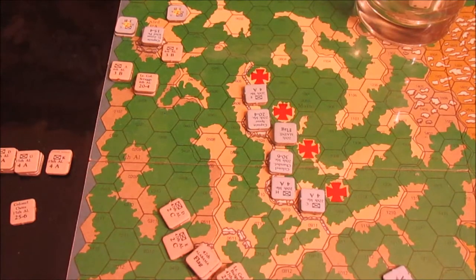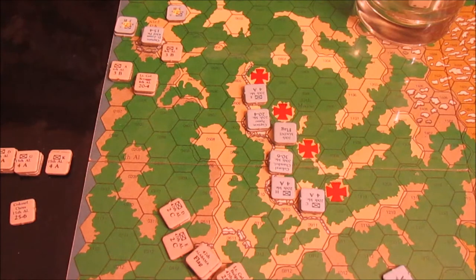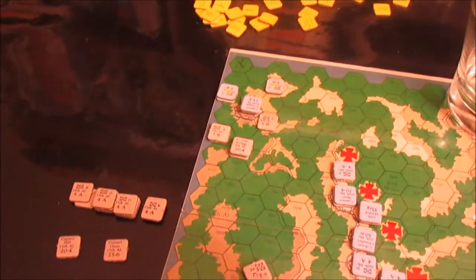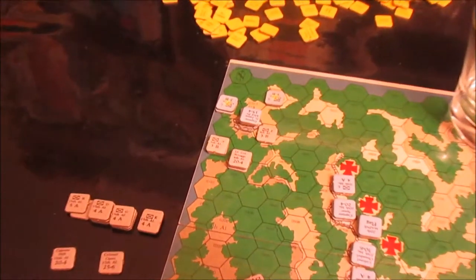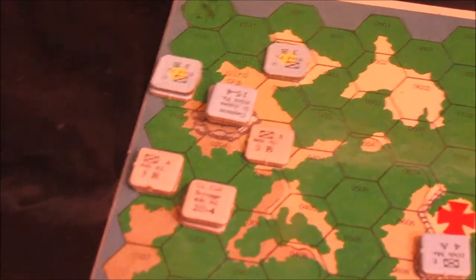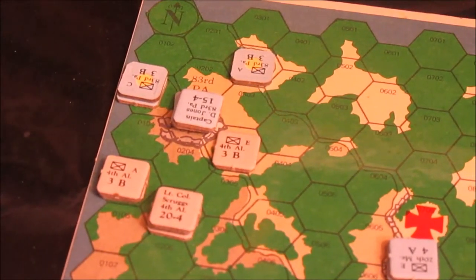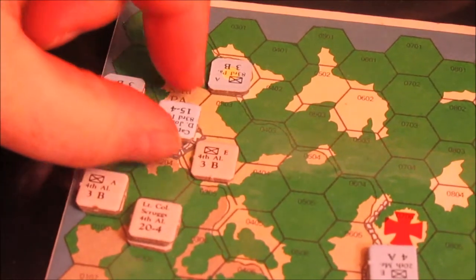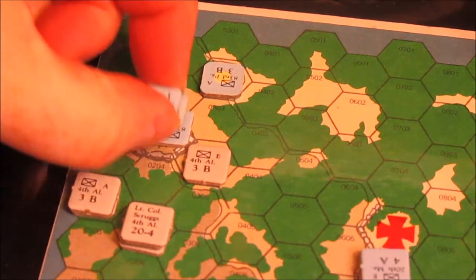Welcome back, stepping into turn five of our playthrough of Little Round Top from Avalon Hill. We're going to jump right into the action starting with the Union phase. The 20th Maine is not doing anything, so our big focus is going to be on the 83rd Pennsylvania again, because that's where most of the action is happening. I have 15 command points.